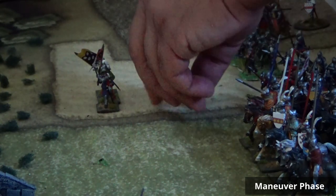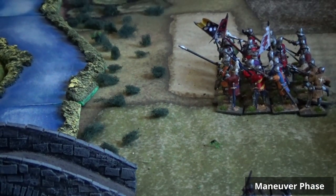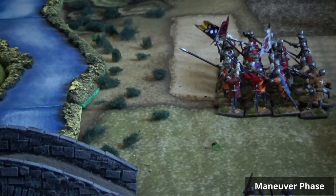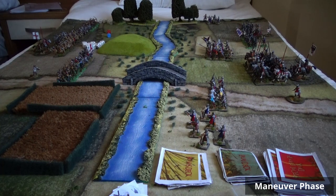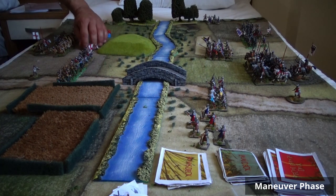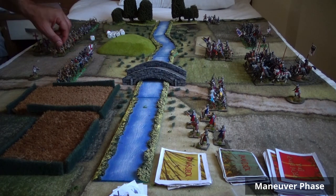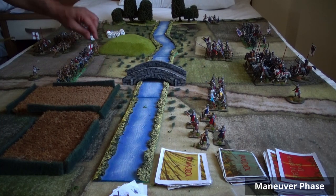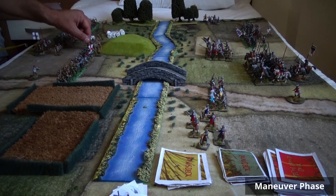The French block formation will try to move another six inches. The English are not going to waste shooting unless it's for the unit crossing the bridge. The French move the block formation towards the river. The English will move the longbowmen again to take the elevated position and then shoot. They move twice — the longbowmen at the top of the hill, ready to shoot in the next round.